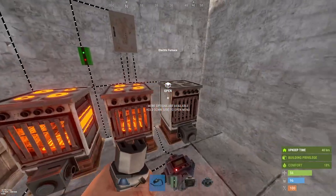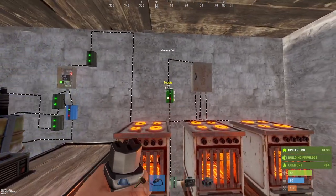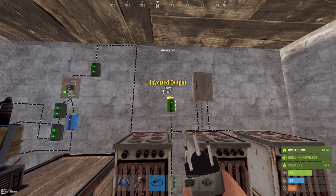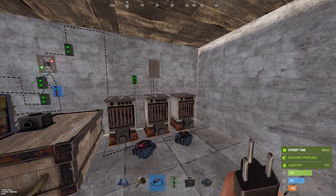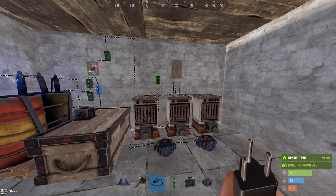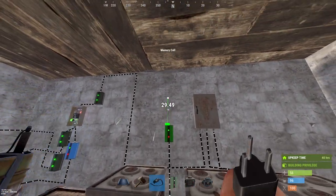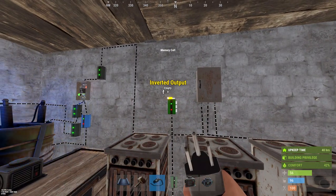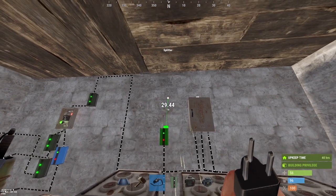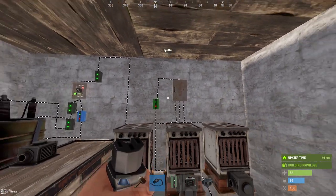Then turn all the furnaces on. And now disconnect the inverted output. The furnaces are turned on, meaning they should also automatically turn on when they receive power now. So if I connect the inverted output again, they all turn on right away. But what you want to do is connect the output to the splitter, like so.